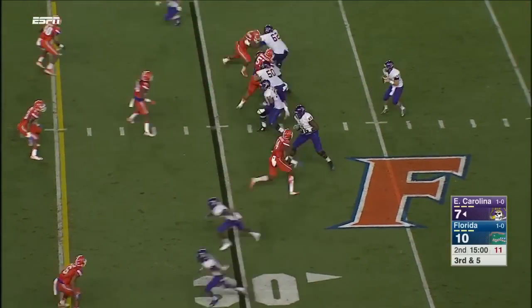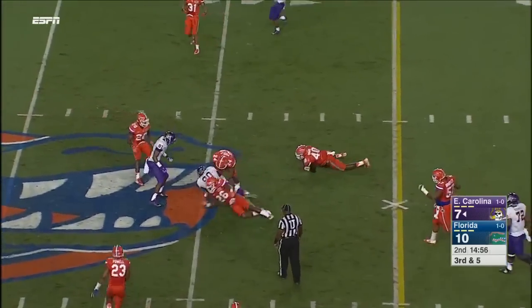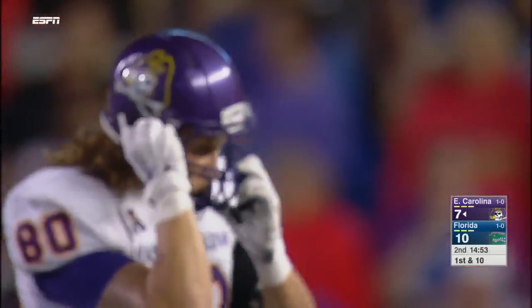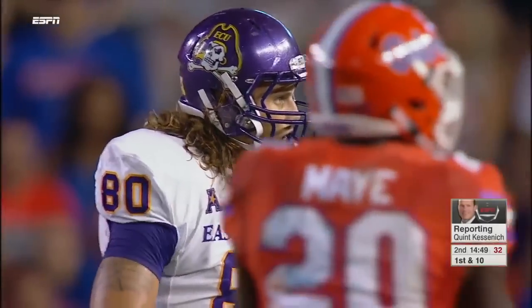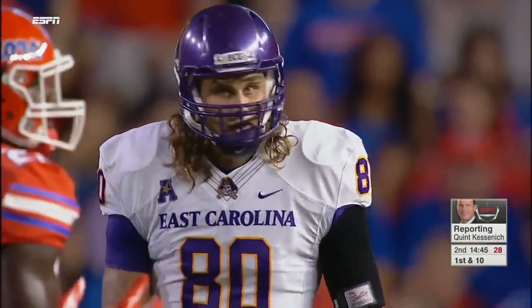Empty formation, five receivers. Has time and finds his man over the middle, out to the 40-yard line. Complete to Bryce Williams, a 10-yard gain. They move the sticks — downstairs to Quint Jonesy, Bryce Williams is there. Where is Waldo? He lines up as an H, as a tight end, as a fullback — they'll even split him out. Six-six transfer from Marshall, he's a go-to guy.